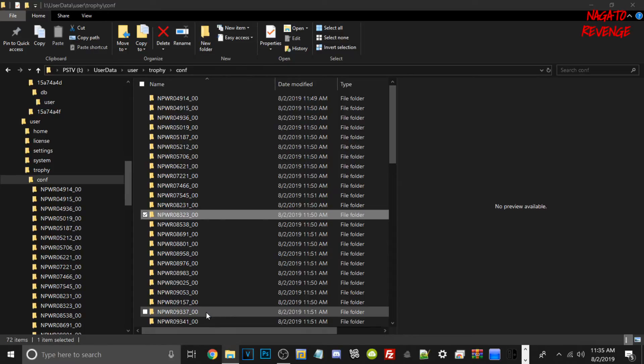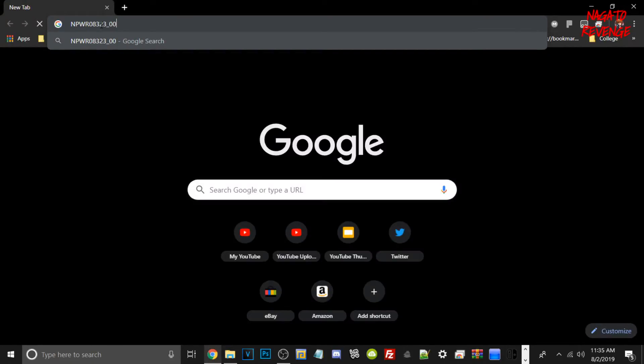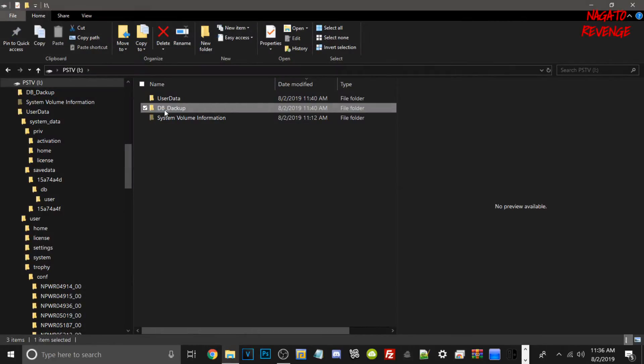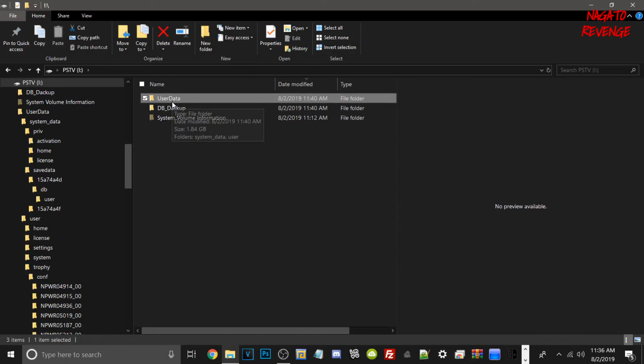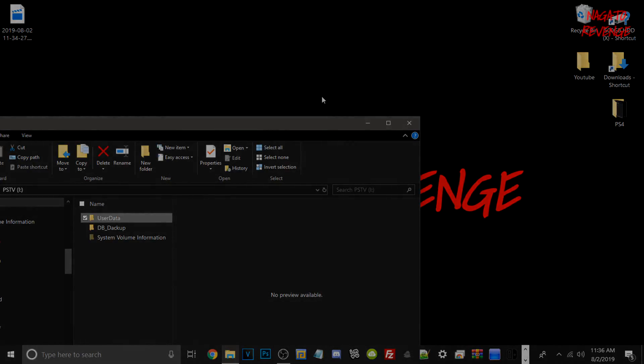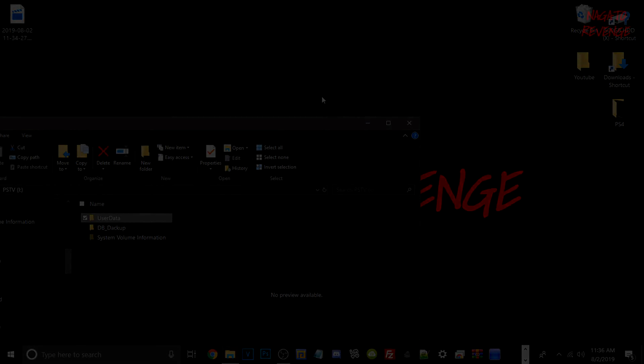The NP communication ID will tell you the game name and what version it is. If I Google the NP comm ID, as you can see, this is Final Fantasy 7 for the PlayStation 4. What you can do now is take your user data and database backup and just drag and drop it to another USB or your desktop, so you have all your files backed up. I would suggest if you use your PS4 a lot and earn a lot of trophies, do this every two or three months to update your backup so you never have to worry about losing data. With that being said, I hope you guys learned something today. Please leave a like, subscribe, and hit the notification button. My name is Nagato — hope you guys have a great day. Peace.